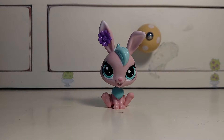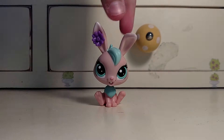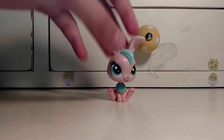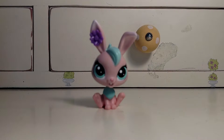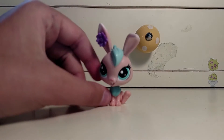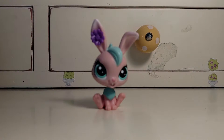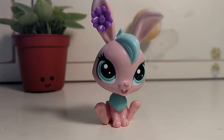Here she is — oh my gosh, this is the cutest bunny I have ever seen in the new style of LPS! Look at her — I love the color combinations. I don't know why, but I've been obsessed with baby blue since I was born. I'm actually wearing a baby blue tank top right now. My second favorite color is rose gold, which is the ring I'm wearing right now.